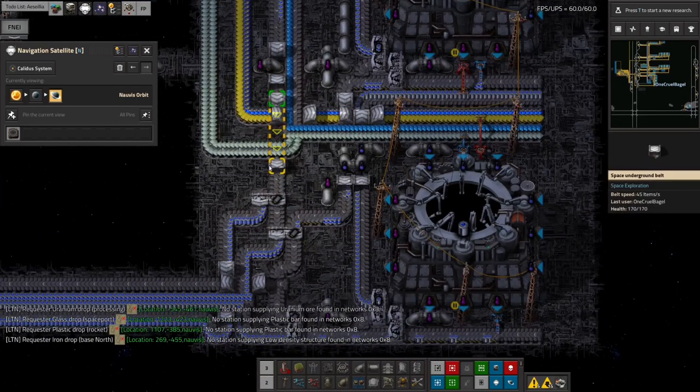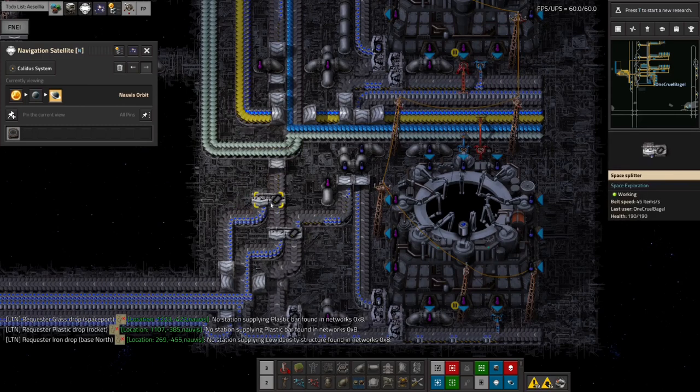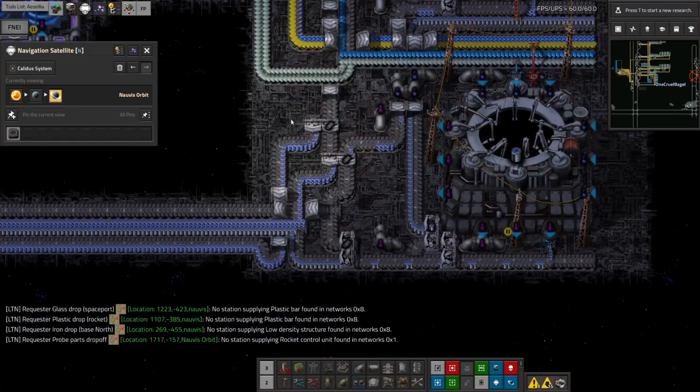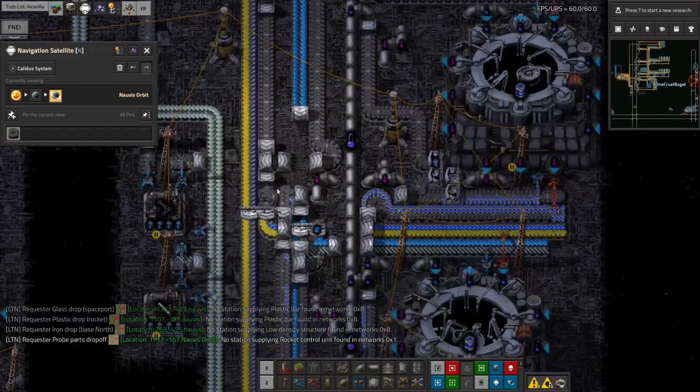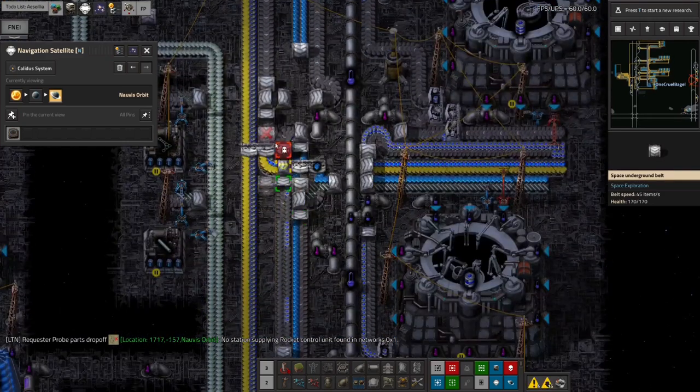The duff data cards will be put straight on here so they can be disposed of straight away, and tier 4 science packs go on here. The basic idea is more or less there — I just need to stick in an extra belt down here. There we go — that's unclogged it, which is quite nice.